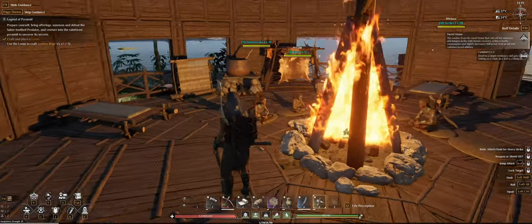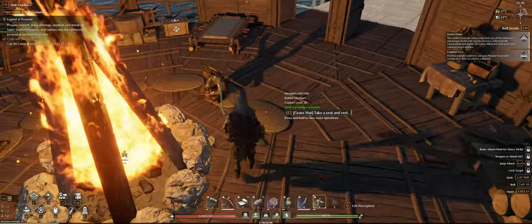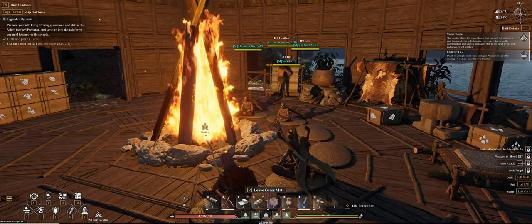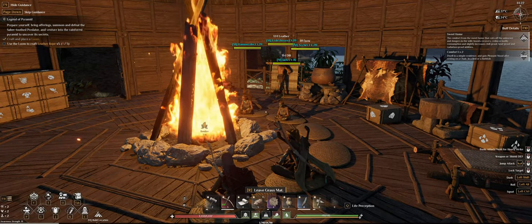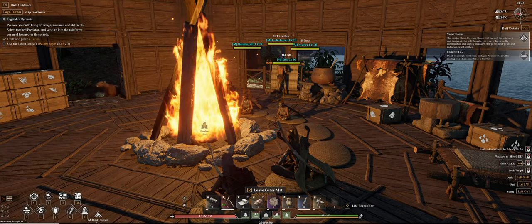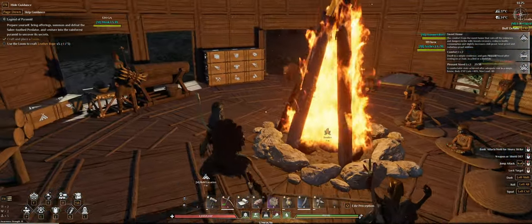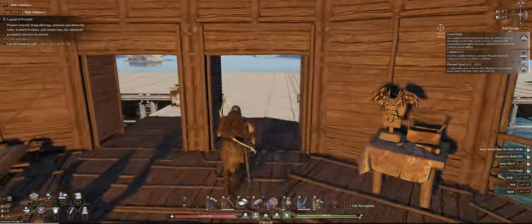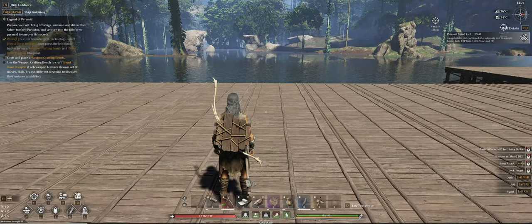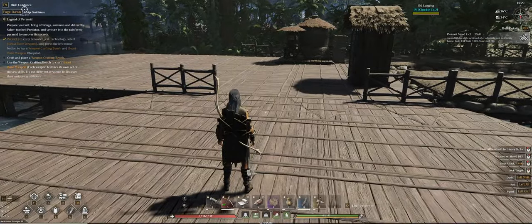Something we'll also need to upgrade is this whole section — everything will have to move out. I'm going to be putting stuff in here that gives you a comfort level. I'm now at comfort level two. If I sit down and wait a bit I'll get the comfort level two buff — there you go, pleasant mood. Level two gives me 40 XP gain, max loot plus 10. I think there are up to 10 levels of this, and every level of comfort gives you around 20 additional XP gain.